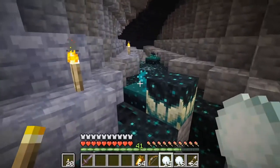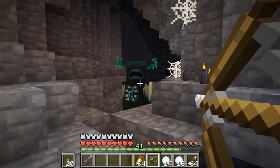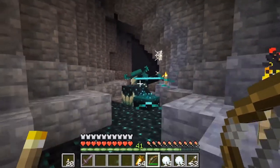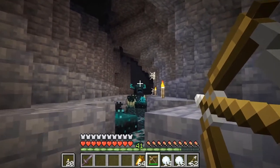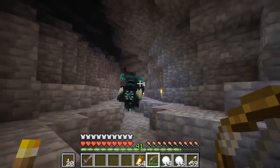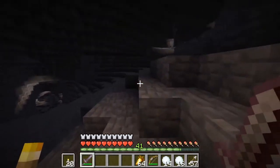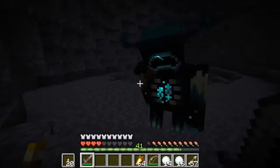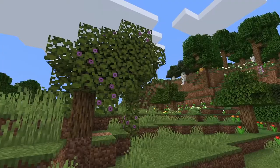The Warden is actually blind — it picks up on vibrations, just like the Skulk Sensor block does. As long as you're relatively silent, you can probably stay undetected for the most part. One cool mechanic is that you can actually throw snowballs to divert his attention, and I assume you could do the same with shooting an arrow, since they both emit the same vibrations. But as you can see, the Warden just doesn't die — he's getting hit by a netherite sword at least four or five times with full charged hits and just won't go down. Oh yeah, and he two-hits you in full netherite armor.